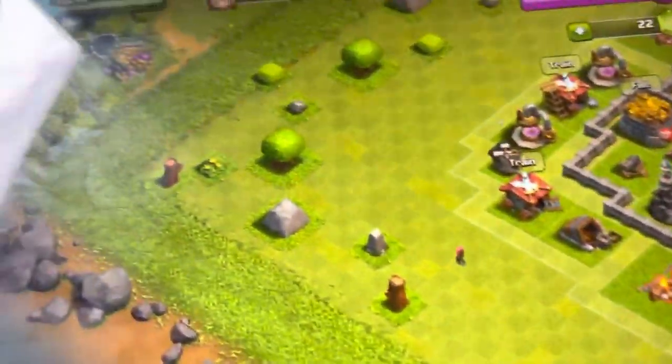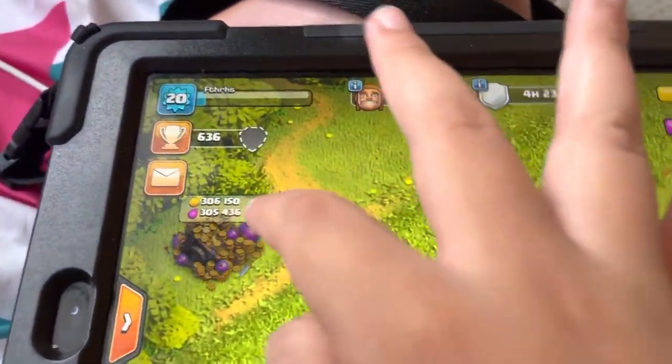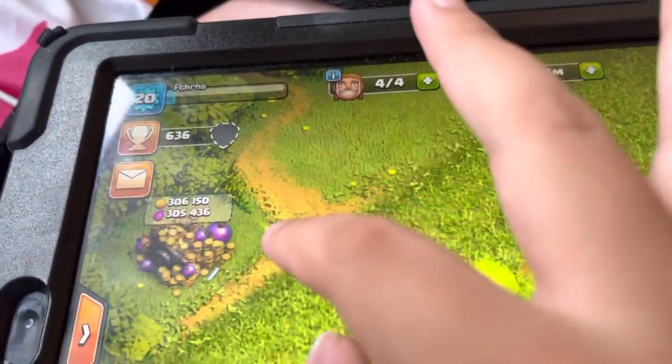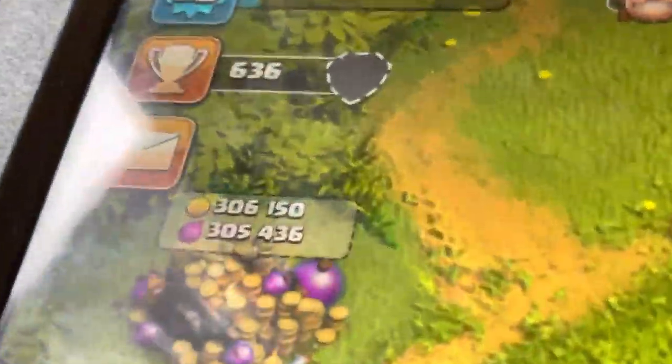I upgrade everything and I found this but I've used it a lot of times already and it's starting to disappear — the gold. As you can see, that's how much gold I have right there. This is how much gold he has.